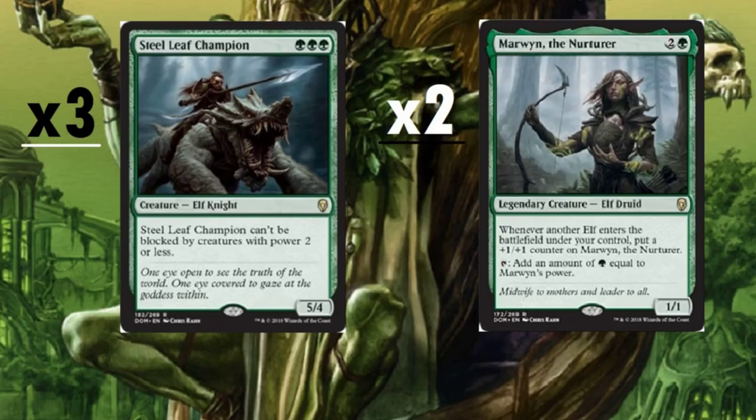Marwyn the Nurturer is also a three-drop, but we're only running two copies. It's a legendary Elf Druid — whenever another elf enters the battlefield under your control, put a +1/+1 counter on Marwyn. Then tap it to add green mana equal to Marwyn's power. It can get big, and we can utilize that mana especially with our Guildmage out.